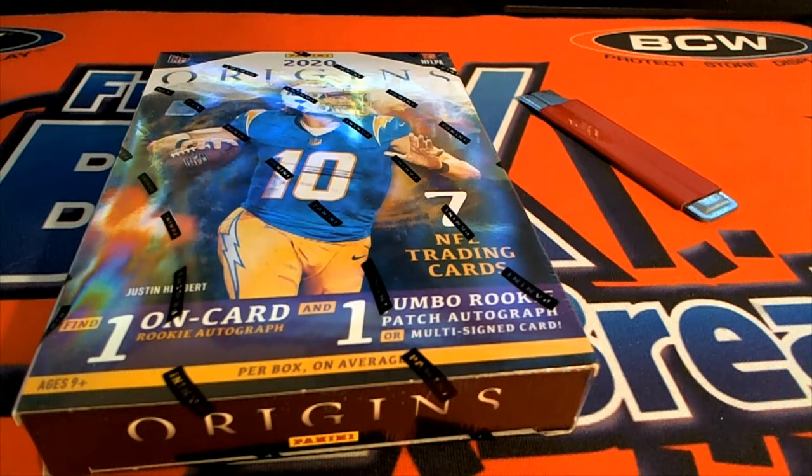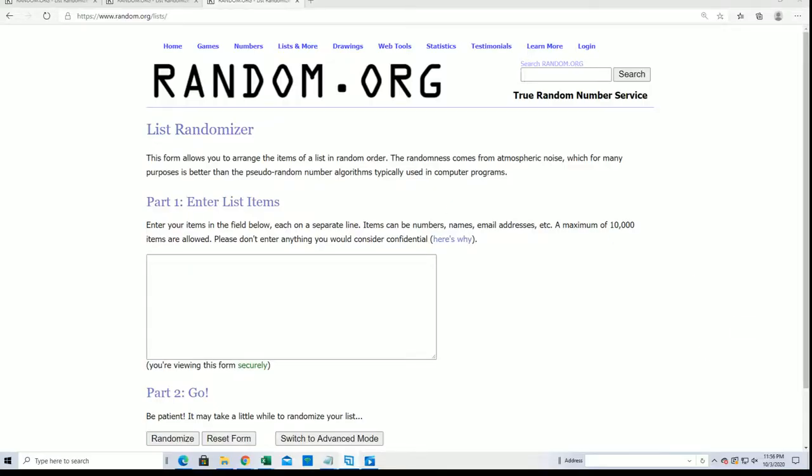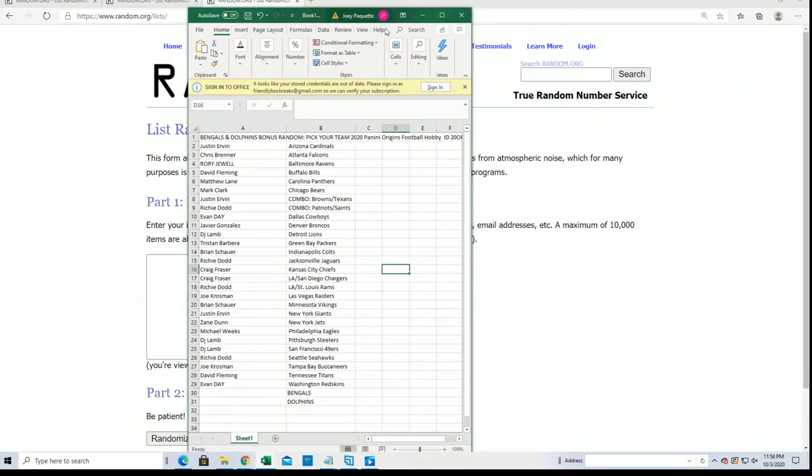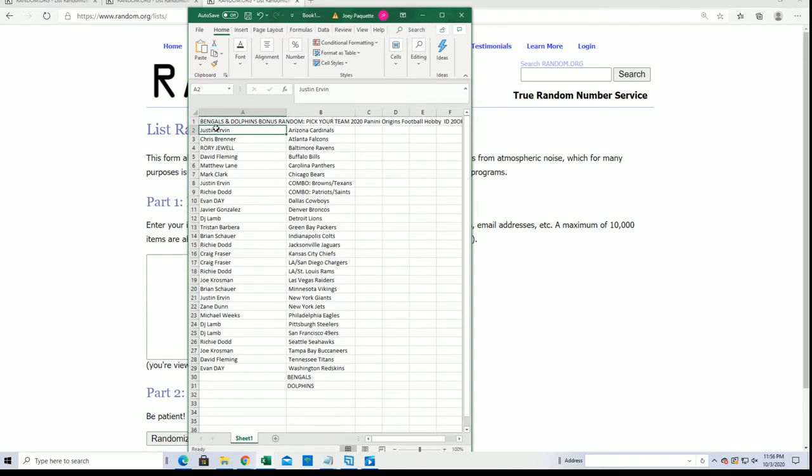Good luck everybody in the box break. Let's see what happens. Here we go. It's Origins football. Everybody selected their team and now it's time to find out who wins the free teams. Up for grabs — free teams. Good luck as we start the random.